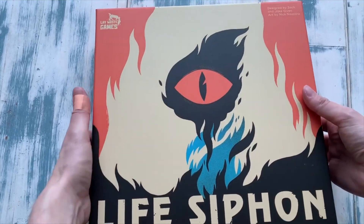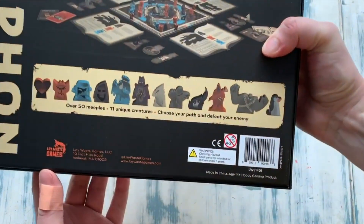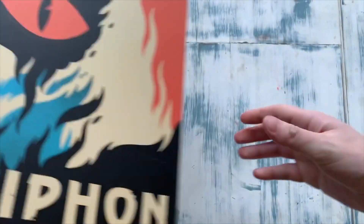Okay, so this is the box. Lovely artwork on the front here and some really nice looking meeples inside — looking forward to seeing what they look like. Let's get straight into it.